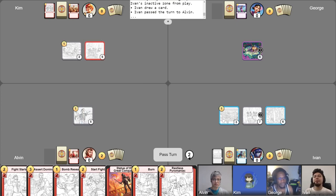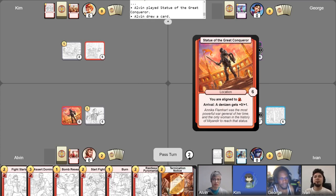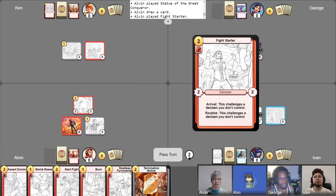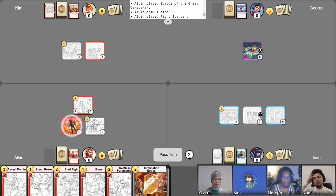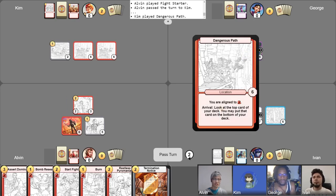So we've got no more alignment, so I'll go ahead and play this location that was in my hand. I'll use my free draw, and then I'm going to play a card called Fight Starter. There are no denizens in play, so there's no point to use a rival ability. But I will use the statue to give him extra health. Pass it over to you, Kim. I'll start by going up my gold and play Dangerous Path — the sequel!